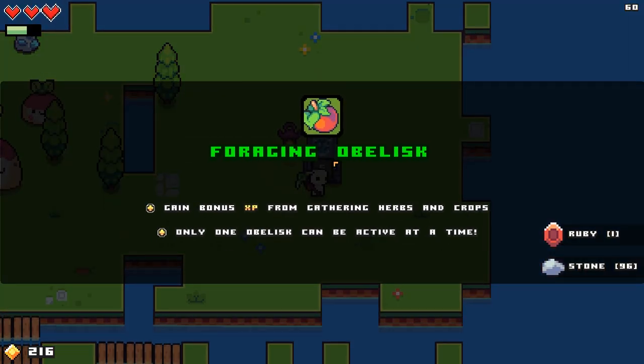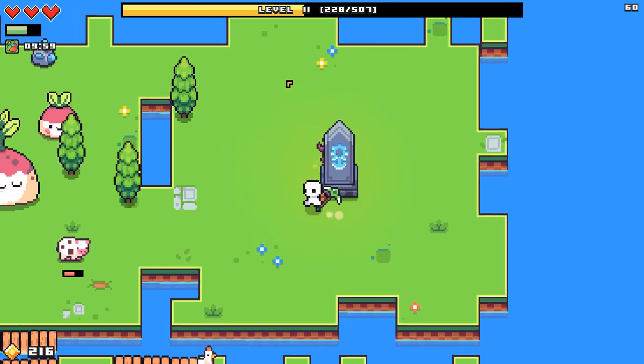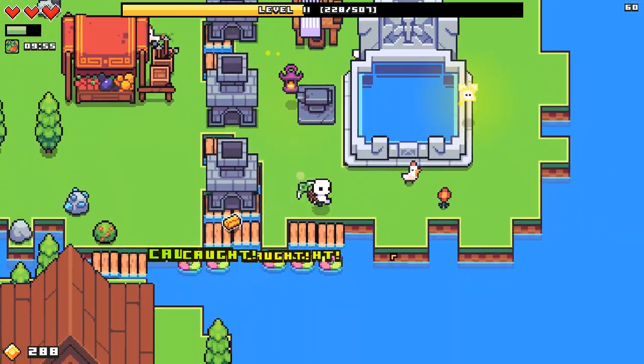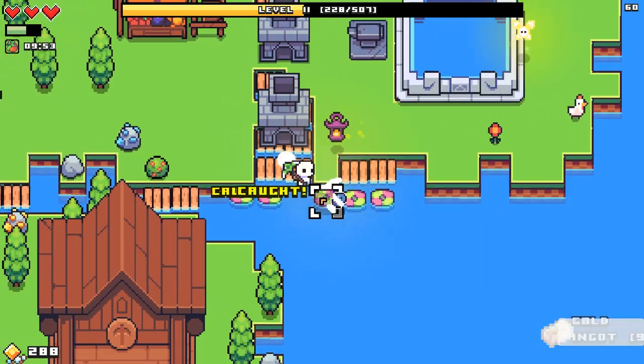What's this? Forging obelisk - gain bonus EXP from gathering herbs and crops. Only one obelisk can be active at a time. Well, that's nice.